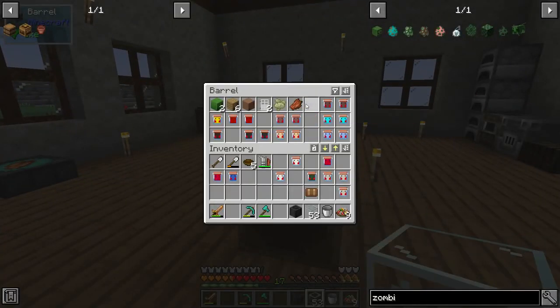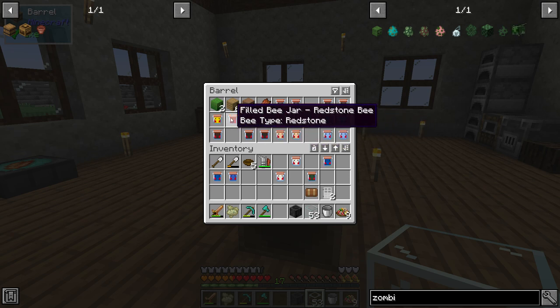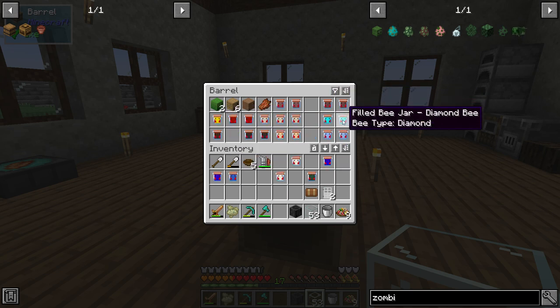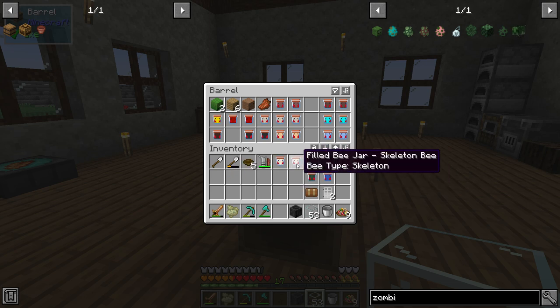I've also found tons of bees. I went to the nether and found some pigman bees — the honeycombs from them give you glowstone, which is kind of cool. I've got three quartz bees, some iron, some coal, some redstone, an oreo bee, one gold, some netherite, some diamond, some icy, a couple RGB bees, a lapis bee, a zombie, and a couple of skeleton bees. So I'm pretty happy.